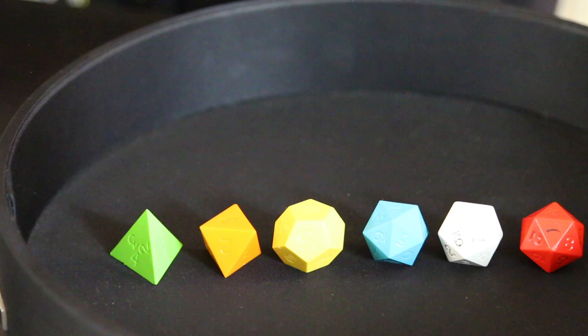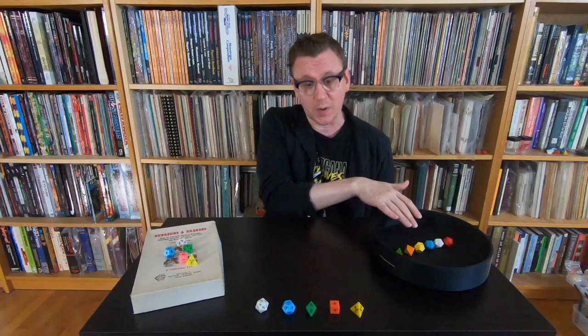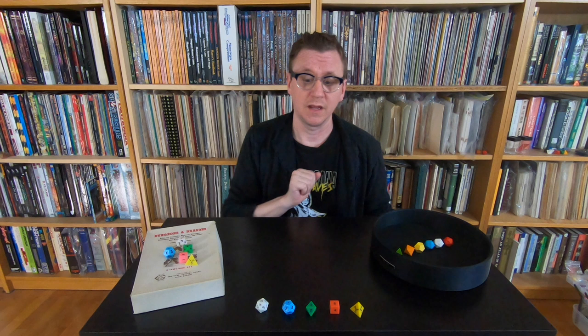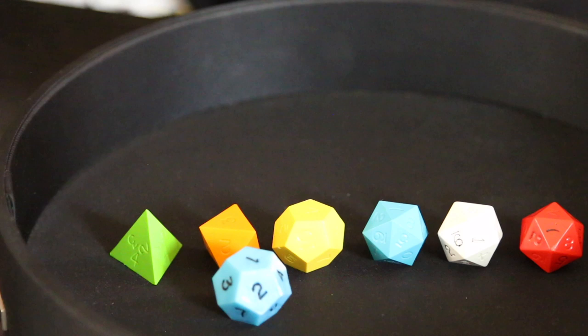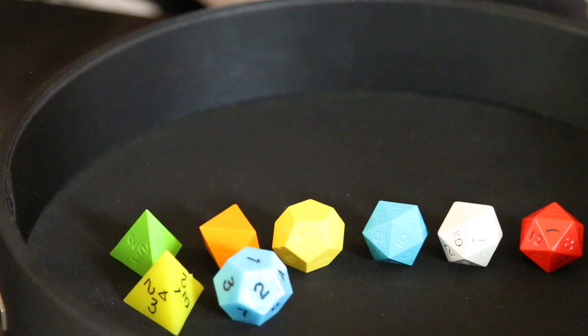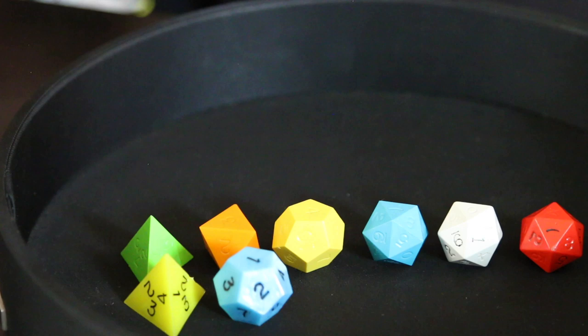Lou's first generation polyhedral dice have a number of distinctive features. For one, the D12 is much larger than the D20, because his D12 was actually modeled on the Creative Publications D12, which is considerably larger than Lou's D20. Similarly, if you put a Creative Publications D4 next to Lou's D4, you'll see they have pretty much the same size, the same arrangement of numbers, and the same pointiness. You really don't want to step on one of the Creative Publications D4s, but they're made of softer stuff than Lou's D4s, which are just lethal weapons.